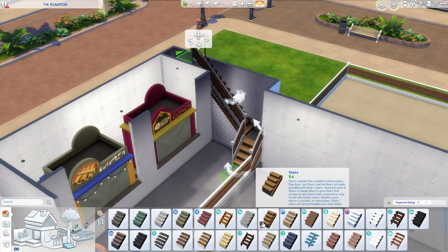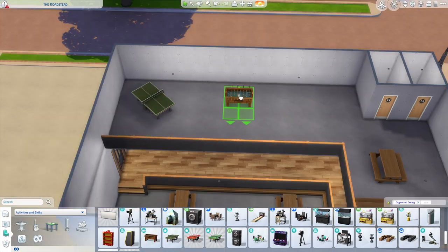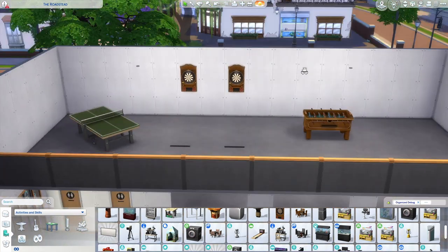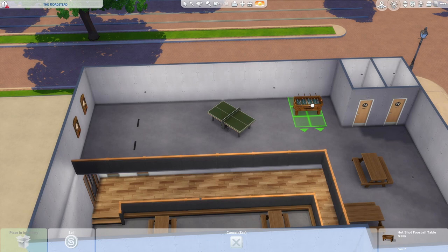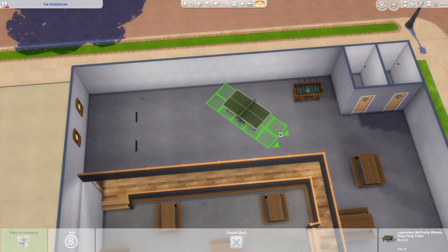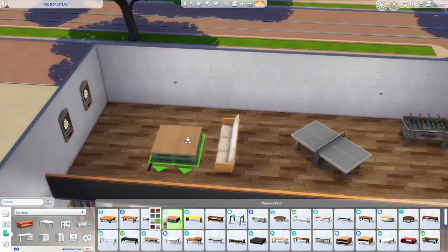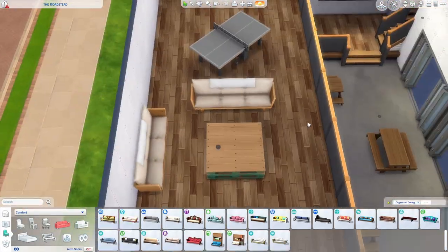I put in a second story to be a more casual dining and rec room space — more picnic tables, a few games, and comfier seating up here. I imagine this building is some sort of converted factory or warehouse with high ceilings and industrial features. These sorts of food halls, breweries, and trendy activity spaces always seem to be built in old industrial neighborhoods of cities in real life, so I ran with that theme here too.